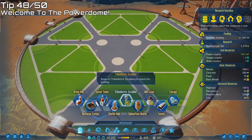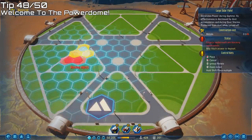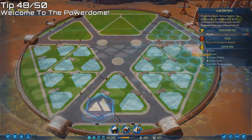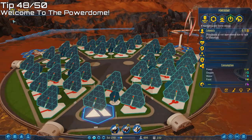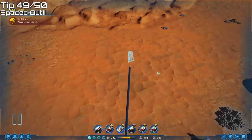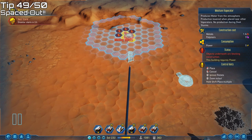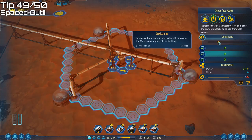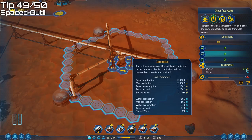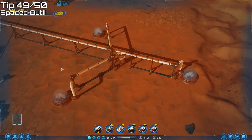To keep dust off your solar panels before you've researched the triboelectric scrubber, consider putting them inside a dome — this absolutely does work. For a spacing tip: take a subsurface heater and place moisture evaporators just surrounding it, then increase the service area by one notch to cover all three buildings. This costs 6.4 power but during a cold wave saves 9 power just on the moisture evaporators. You can then fill the area inside with water towers, oxygen tanks, MOXIEs, and anything else you need.